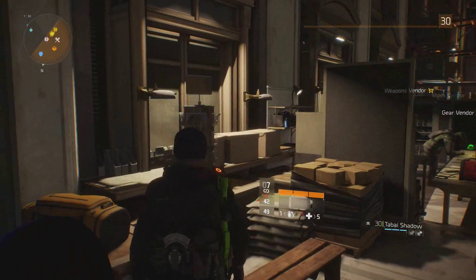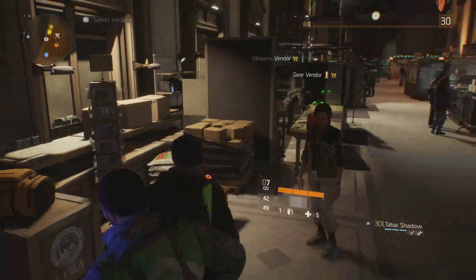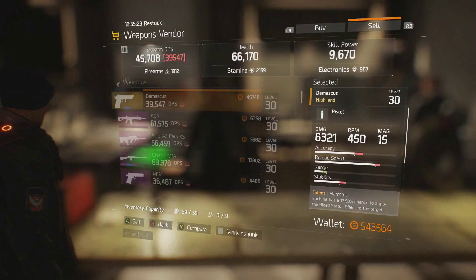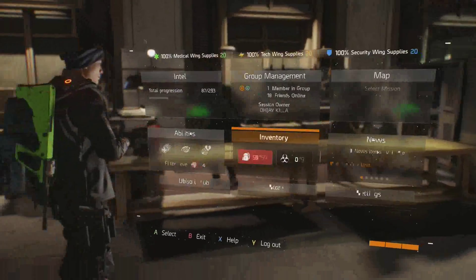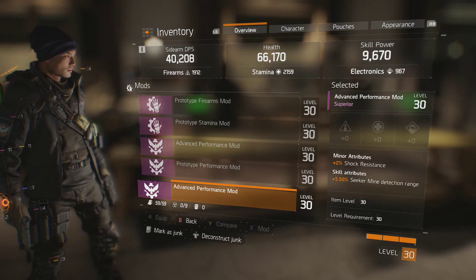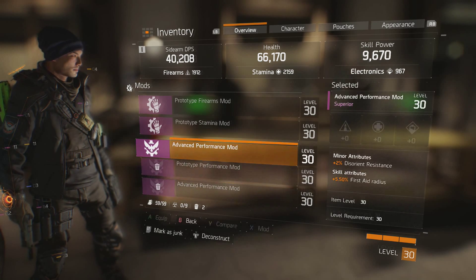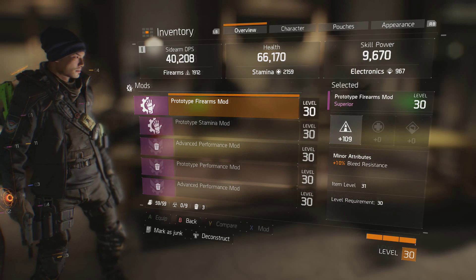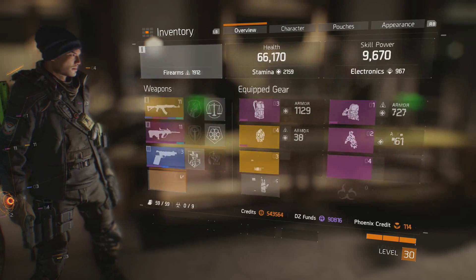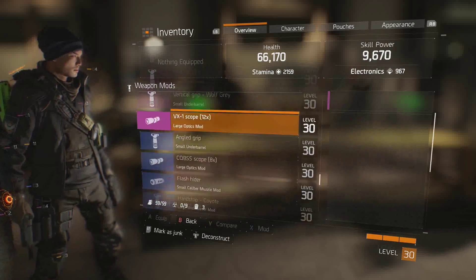Pretty much all you do is go into the dark zone, go to the zone 31 area, and extract as many purples as possible — you can see it popping up on the screen right there. If you can get gold high-end gear, that's even better. Once you've filled your stash — 30 slots if possible — go back to any safe house, access your stash, extract it all, and put it into your inventory.